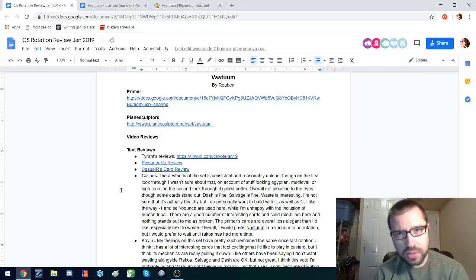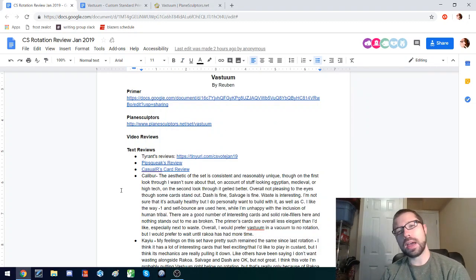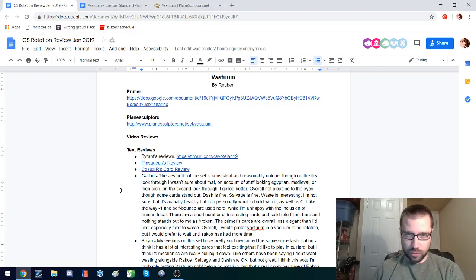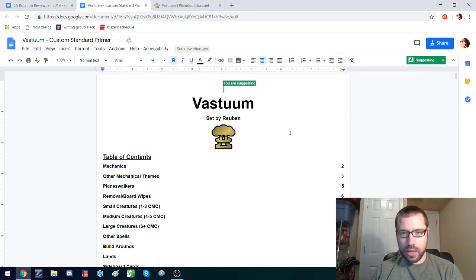This is Carl, also known as Xeropath from the Custom Magic community, back again for our final Custom Standard set review. We have finally reached the end of the alphabet and reached Vestum, a set by Rubin.